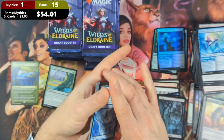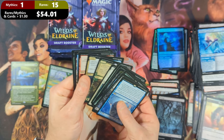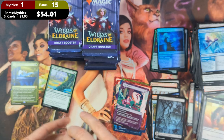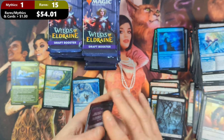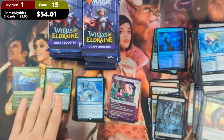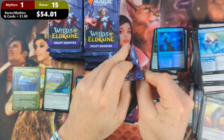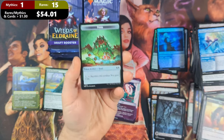Let me just double check — we are only at one Mythic and a bunch of lightly played rares. Let's check the Enchanting Tales subset. Wow — 12 packs in and only a single Mythic in the box. I'm expecting to see at least five, maybe seven, maybe ten in this box.